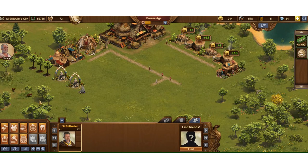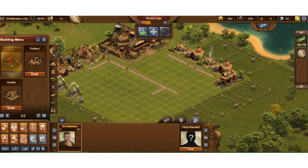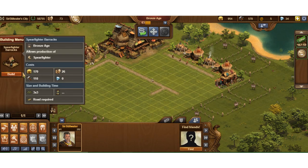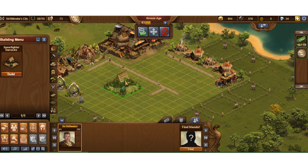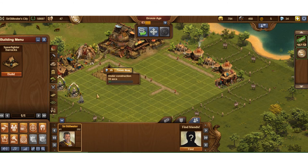I'll pick up my coins and come in here to build my spearfighter barracks. Now I want to go down to the military buildings — the crossed swords section — because I've unlocked spearfighters and can now build them. I click build. It's a three-by-three building; those are common sizes you'll see a lot — three by three, two by two, four by three, four by two, and one by ones. I go ahead and place that spearfighter barracks.